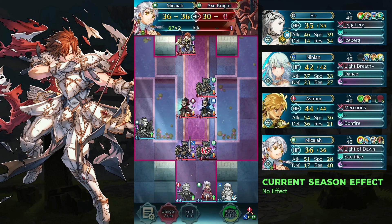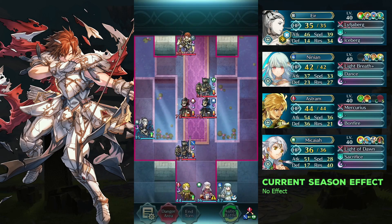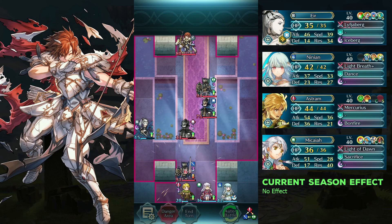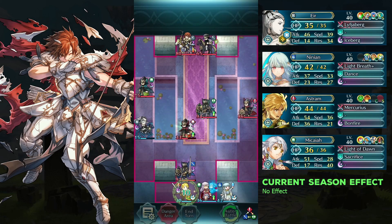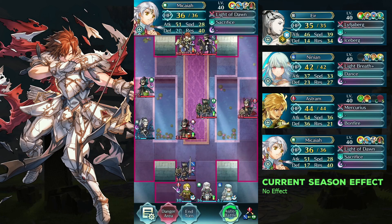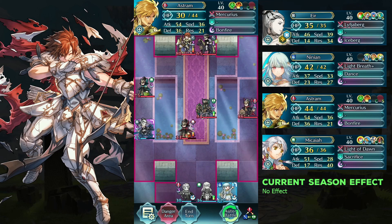For the next phase, defeat the lancers with Micaiah and Astrum. Defeat the red mage with Yir.